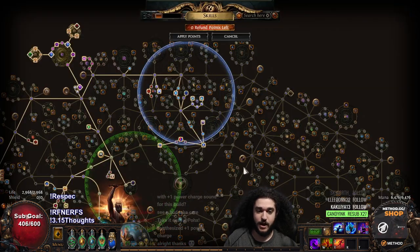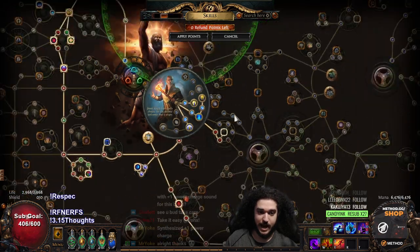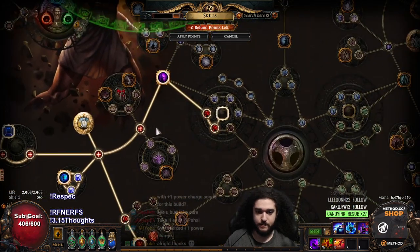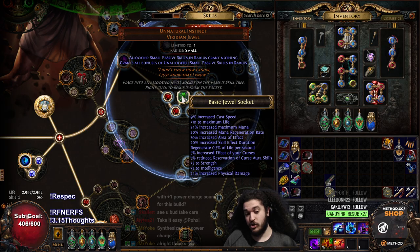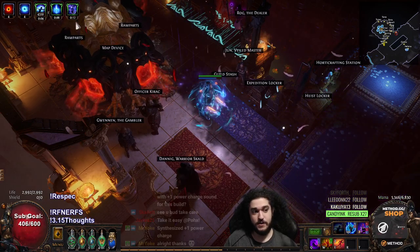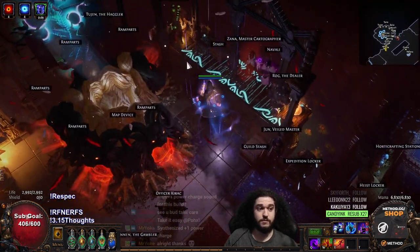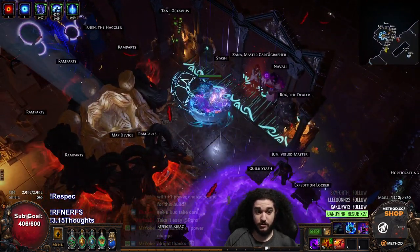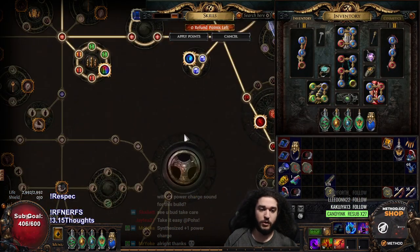I'm really excited for the potential scaling of this character. The tree looks exactly the same and our ascendancy is exactly the same. This is where my Unnatural Instinct goes, which gives us — on top of what you just saw — 9% cast speed, a little bit of life, 24% mana, mana regen, AoE, and skill effect duration. Ironically that's pretty interesting because when we use Infusion it actually gives us an extra 2 seconds, which puts us to a 13-second Infusion — especially for bossing, that's really easy to keep up. When I quality my Increased Duration it'll go up to maybe 14 or 15 seconds.